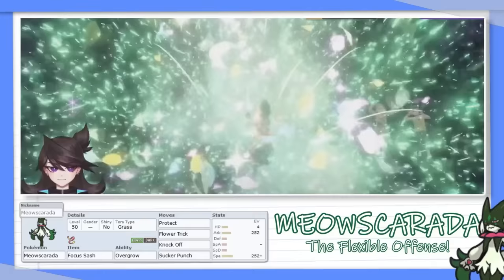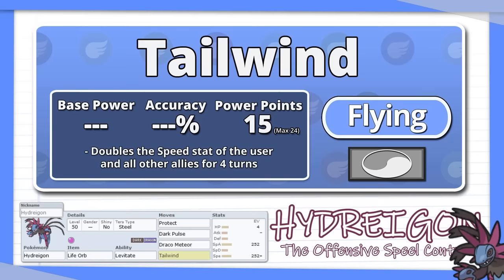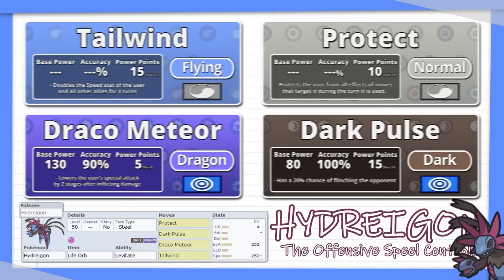I wanted a way to influence the speed of the battle, so I added Hydreigon. It's one of the most popular Pokemon right now, and with access to Tailwind, it can both output a ton of damage and support its team. I rounded out its move pool with Protect, Draco Meteor, and Dark Pulse, and gave it a Life Orb for offense and Terra Steel for more defense.